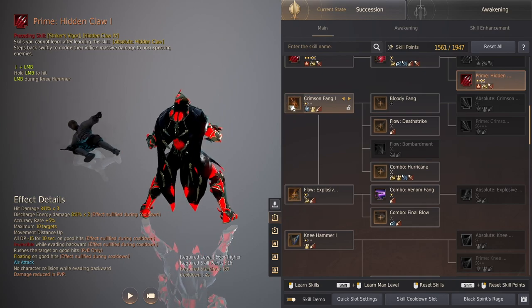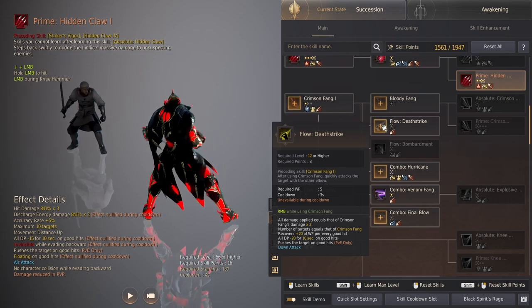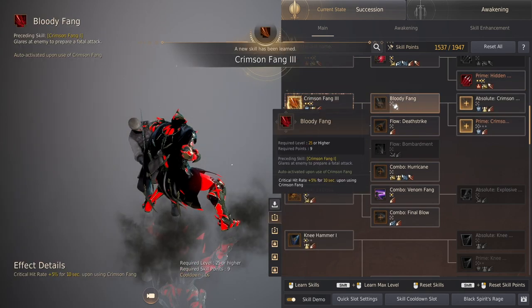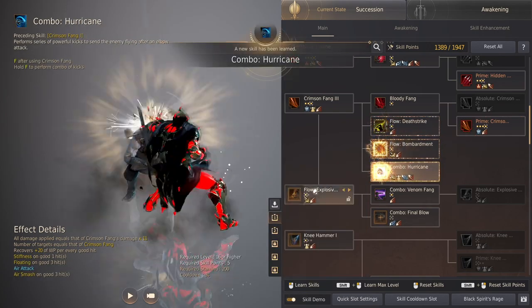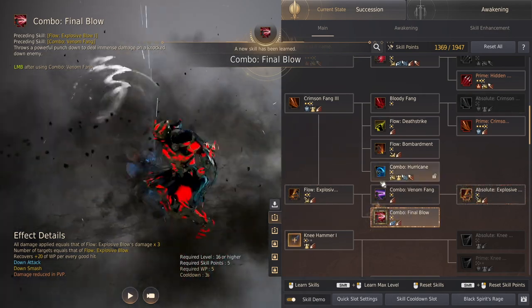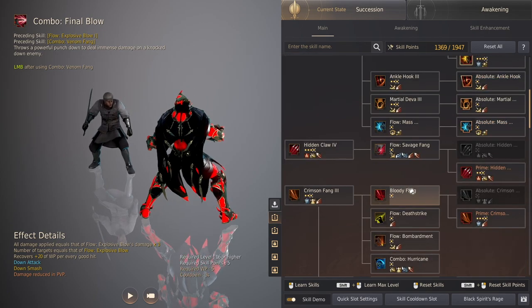Next is the Crimson Fang tree — a really important tree as well. Crimson Fang has a skill called Death Strike, which is a flow that debuffs the target by 20 DP. So get that, get all the follow-up skills. You want the Prime Crimson Fang — get all the flows connected to Crimson Fang. These are part of the main damage rotation, so these do get priority.